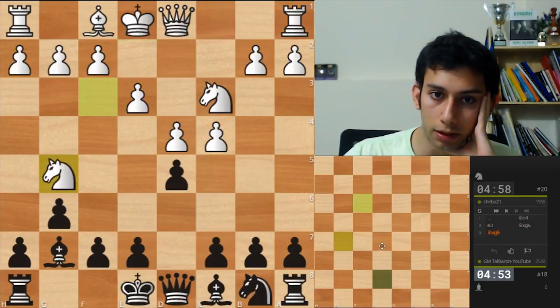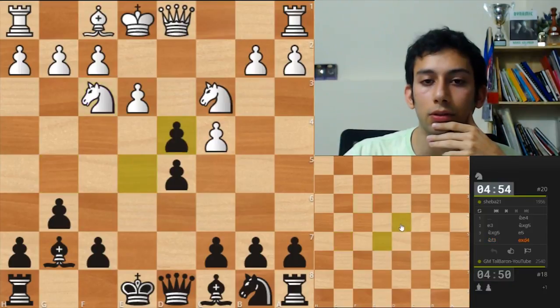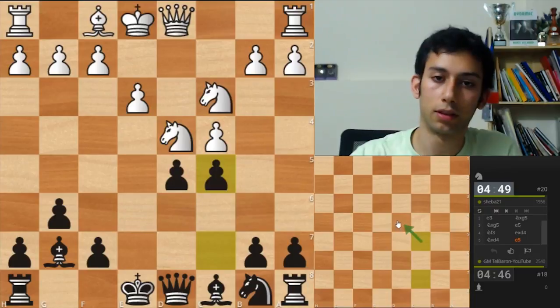I think I can play e5 now — the queen attacks the knight. c5, attacking the knight.